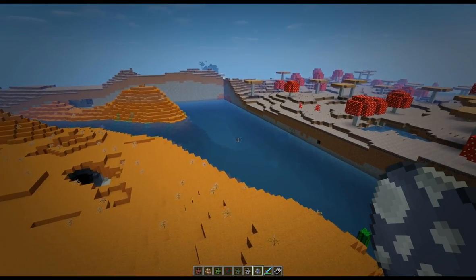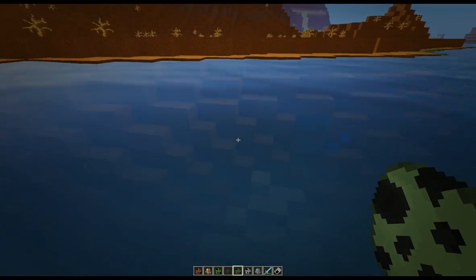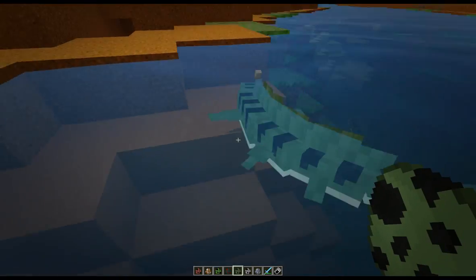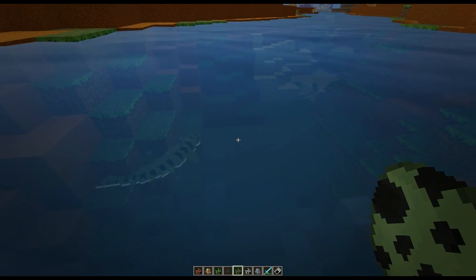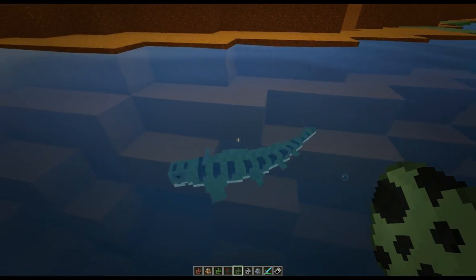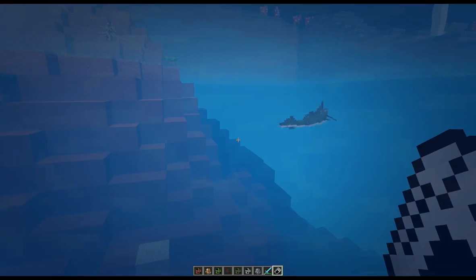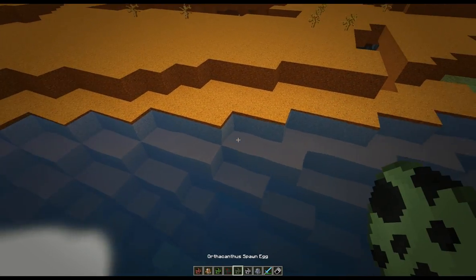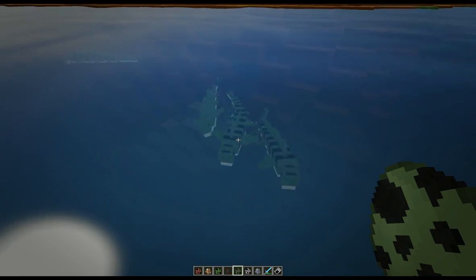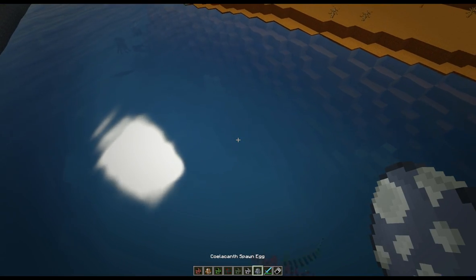Let's start with the smaller ones — the Orthacanthus. These swim everywhere, and they come in different varieties. Look at that for a fish! I really wish mods would add more fish and sea creatures because they look really cool. There are different types, including what looks like a baby shark. You can actually put these in fish tanks, which is a really cool thing to do.